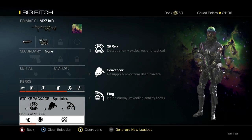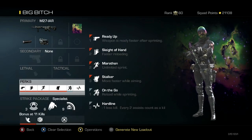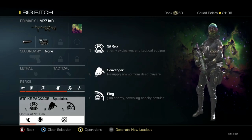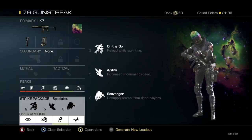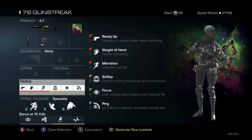My next class is the Big Bitch — this is the only class I have with a thermal, because I do not believe in thermals, but it's my only one. Got Ready Up, Sleight of Hand, Marathon, Stalker, On the Go, and Hardline. This is not really a class you'll want to pull out too much — I honestly only use it on Prison Break.